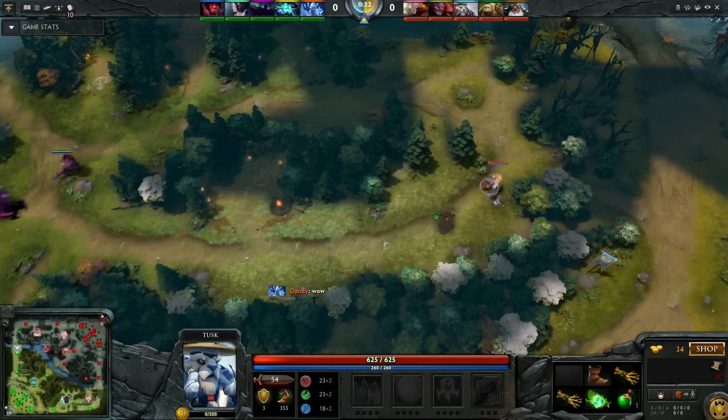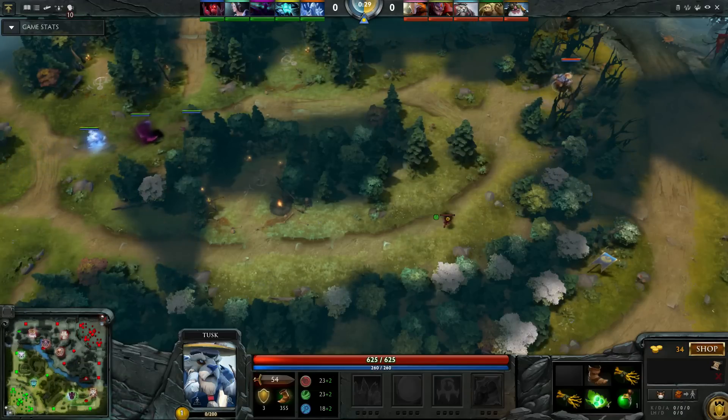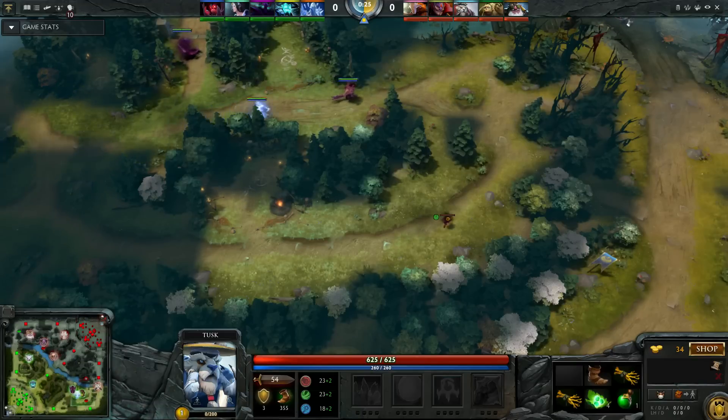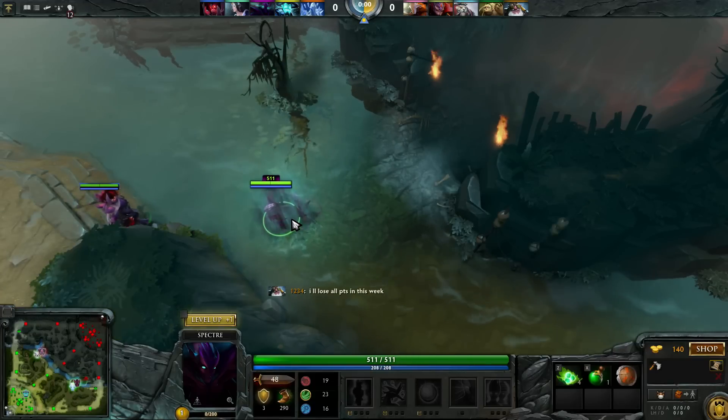At the start we messed up on our tri lane. We allowed Tusk to just walk in and place a ward before the creep spawn. We should have bought fast to protect the area where he might place a ward, either at our pull camp or just to the right, to spot when we try to gank him. He bought boots first and is able to quickly place a ward without us seeing it, giving him valuable vision.